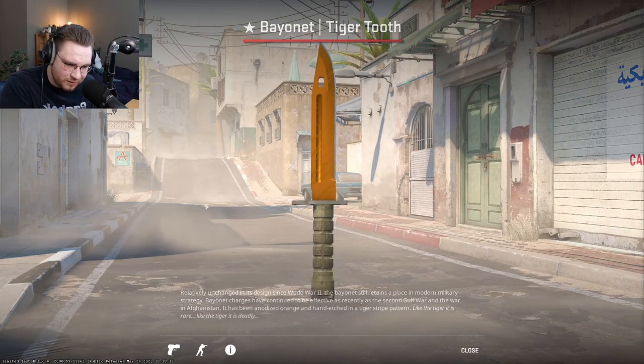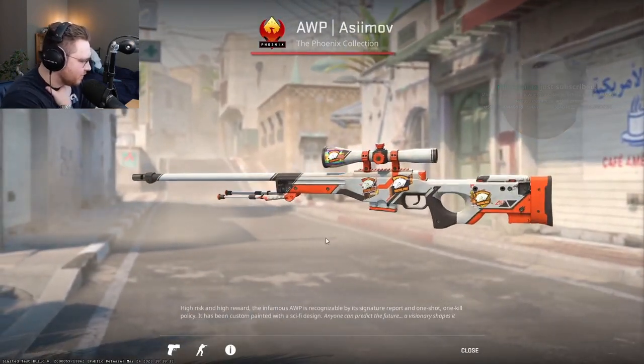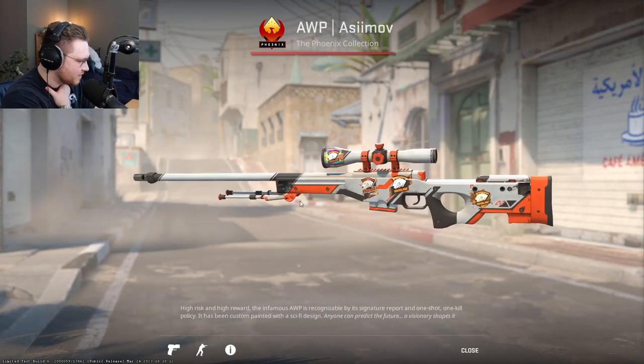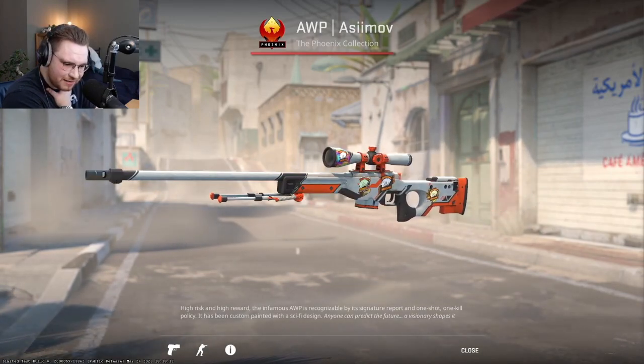We have this one from Mr. Daniel Felix - an Orb Asimov. Oh, that Dreamhack one looks so insane. What the f*** is that holo effect? That is different than in... wait, that is so different than in CSGO. I don't know if I like that.